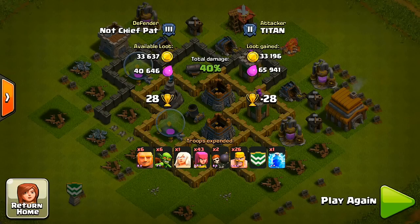Overall, if you collect from your mines and pumps, that was an absolutely perfect defense. I got 40%, I got a free shield, I got to keep my resources that were in my storages. And overall, that is exactly how a base design should be.